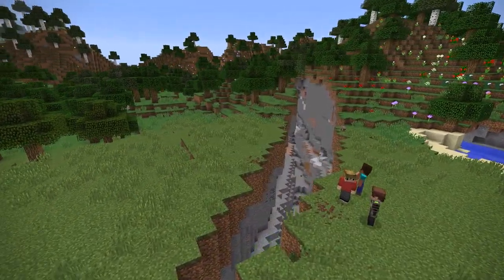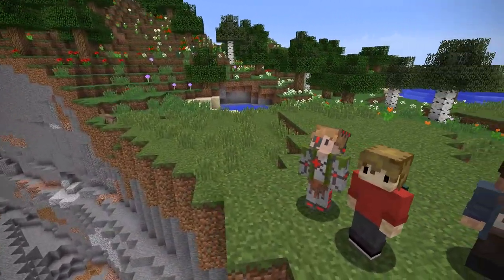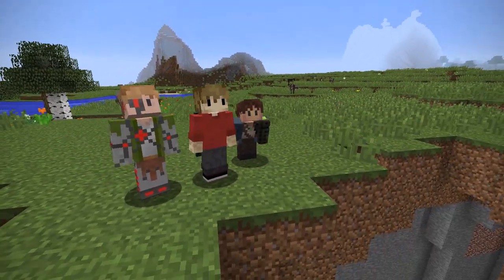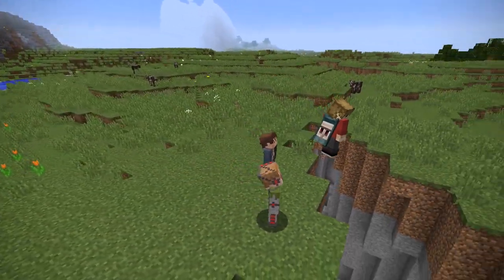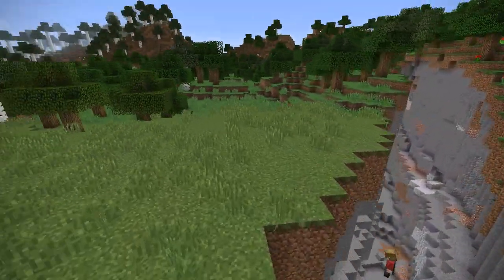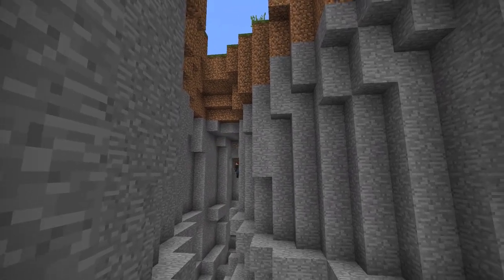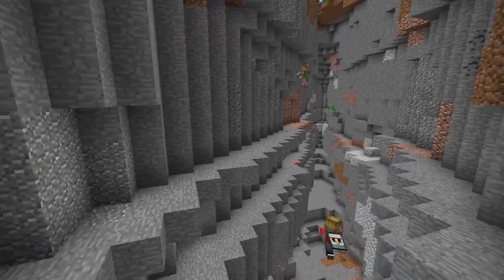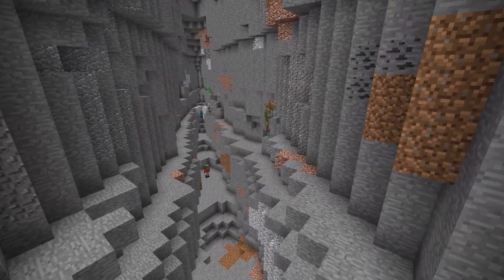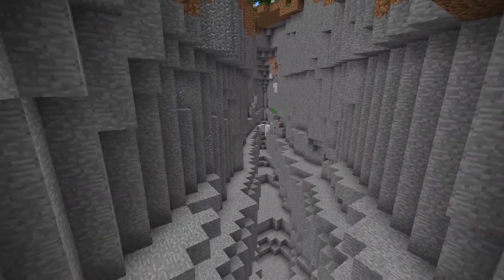So this is the ravine that we've chosen. It has to be as wide as possible and preferably you want it in a nice area. Today I'm joined by Botbox and Adjustme who will be community building this town with me. This is our ravine and the first thing we need to do is edit the ravine itself. Before we even start building anything, we need to edit this terrain to make it a little easier on the eye. The first thing is removing anything that isn't stone and turning it into stone.